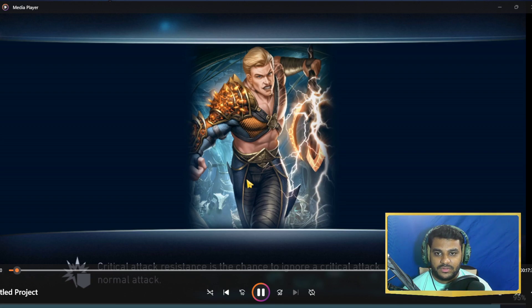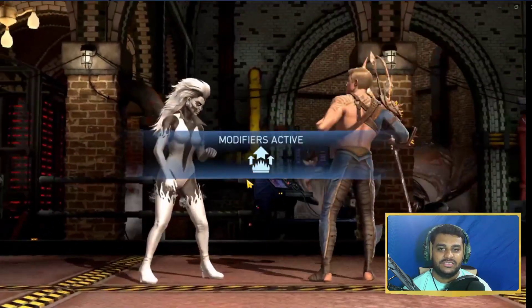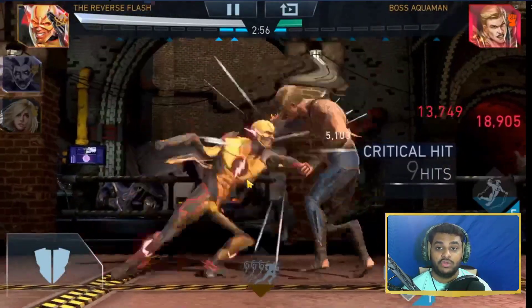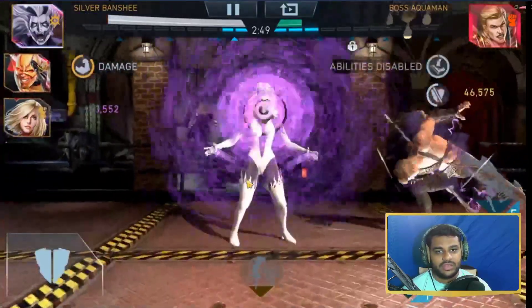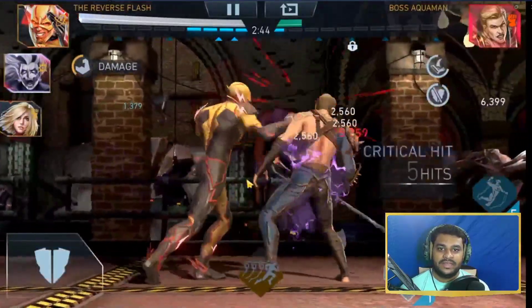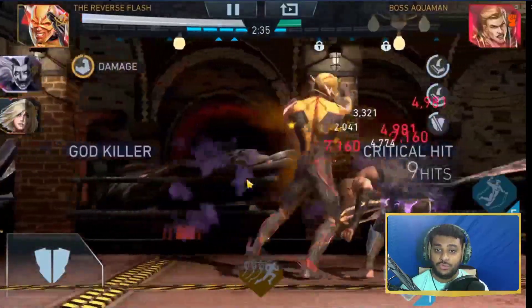Silver Banshee is basically one of those characters you can easily find from a premium hero chest. The gears are available easily from the challenge and she's one of the best damage dealers you can get as a basic gold character. The way to play with Silver Banshee is quite easy — you just need to torment the opponent with special two, disable abilities with special one, and keep doing special threes until the end of the match.